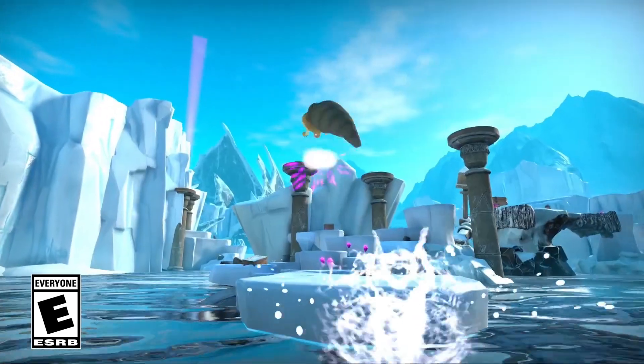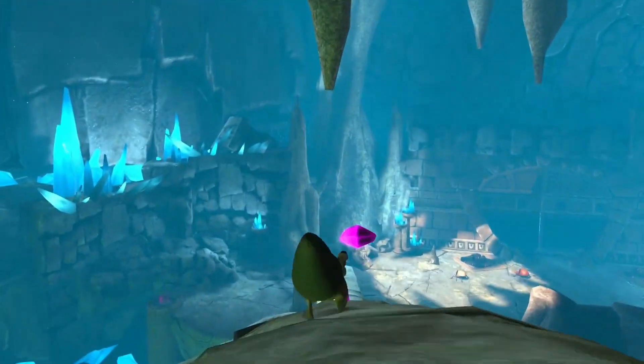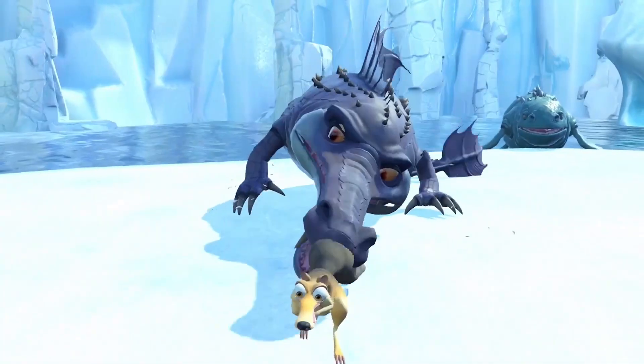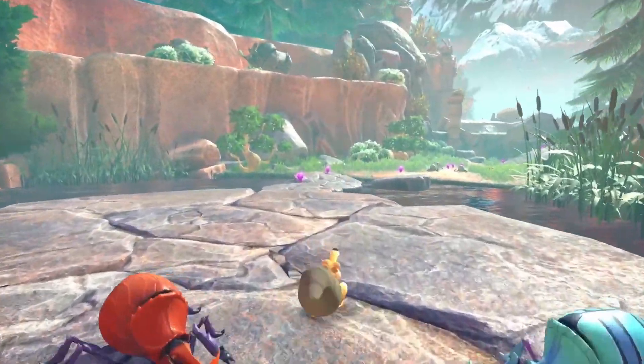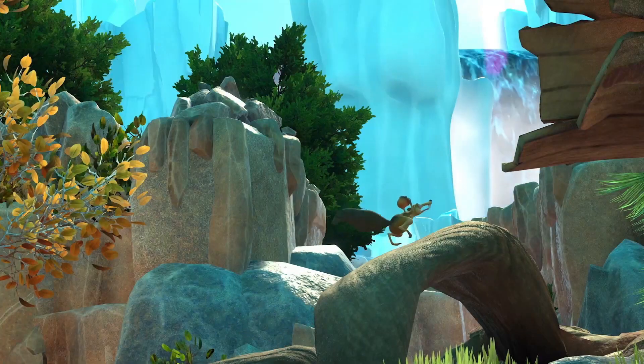Yesterday God brought us a gift from the great big blue sky in the form of Ice Age Scrat's Nutty Adventure, a 3D platforming game starring everyone's favorite squirrel, Scrat, where you run, jump, and stare danger right in the face. This game has more than that though, so let's stuff ourselves with more info, like a squirrel stuffed with nuts.